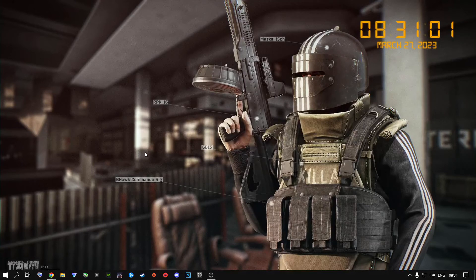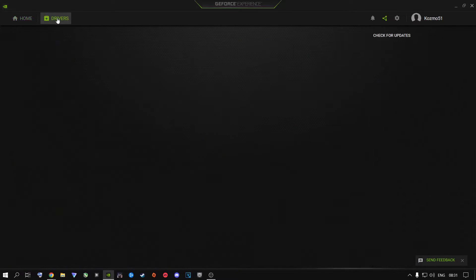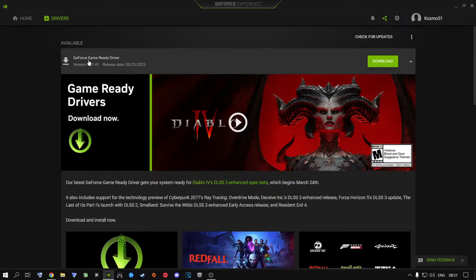After your Windows is up to date, make sure your GPU drivers are up to date as well. I'm in GeForce Experience — go to Drivers and as you can see it says GeForce Game Ready Driver with a Download button. This is the latest driver version for NVIDIA graphics cards, which is 531.41. Please go ahead and download and install it. You need to keep your Windows, your graphics card drivers, and the game client all up to date so your game runs really smooth.